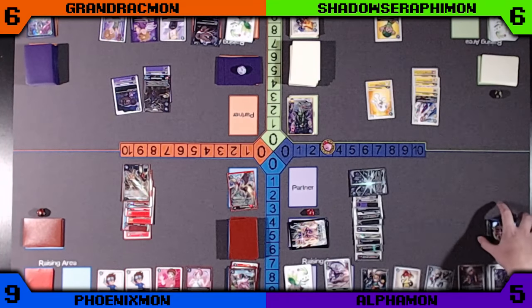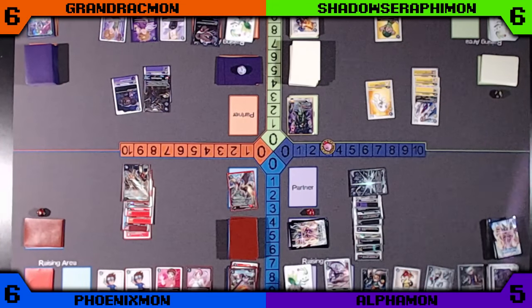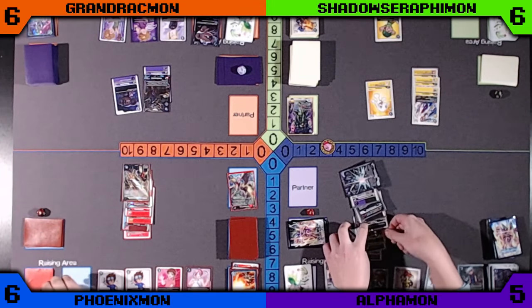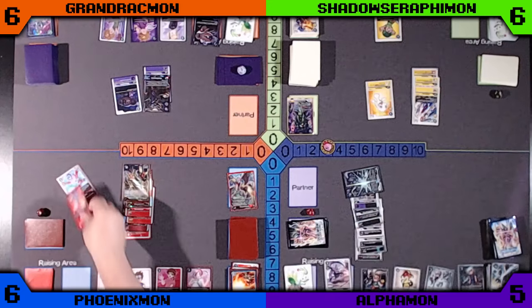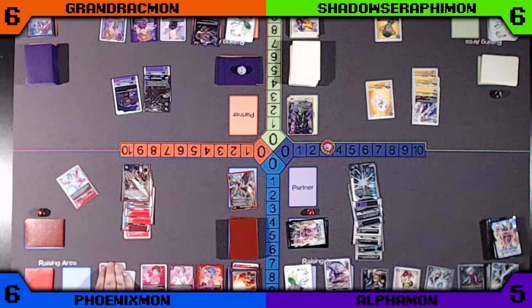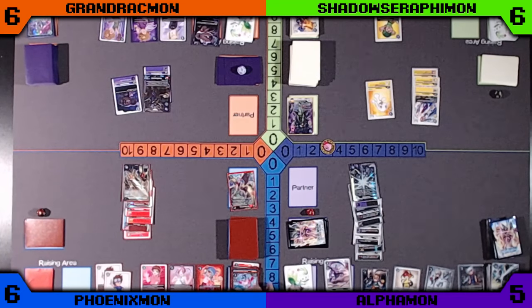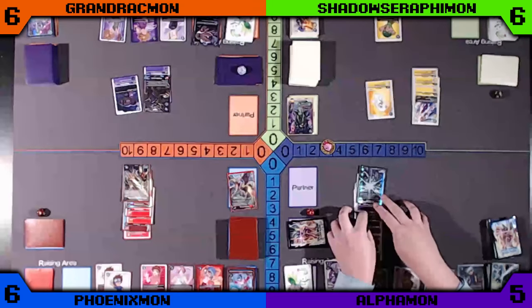Looks like Alphamon's going to get another attack in towards Blue. It's a Gaia Force off the top, but Alphamon can save itself. And it looks like Blue gets a Sora off the top as well. The Phoenixmon deck wants a lot of Tamers. Alphamon has suspended himself — the thing has become quite a monster.